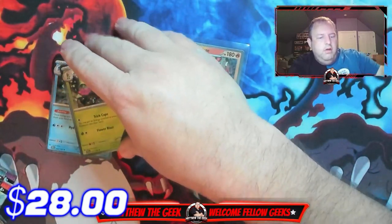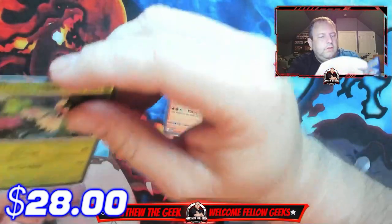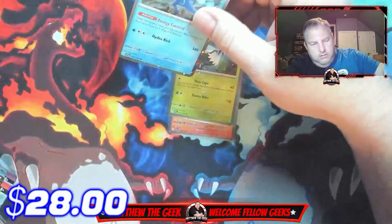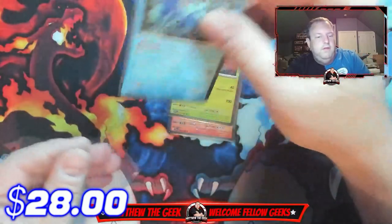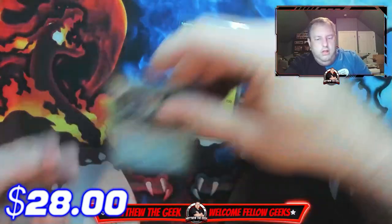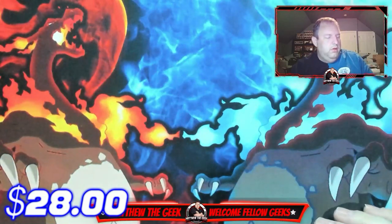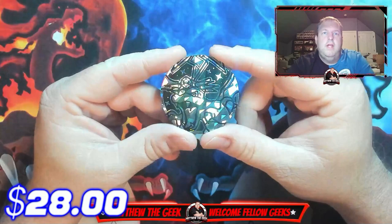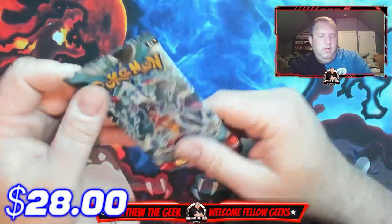These are, I think, different holographics for the Scarlet and Violet cards — they are not the normal holographic that you usually get, so I still haven't decided how I want to do those. And here is your coin right there — a nice Charizard coin. I'll put that to the side.